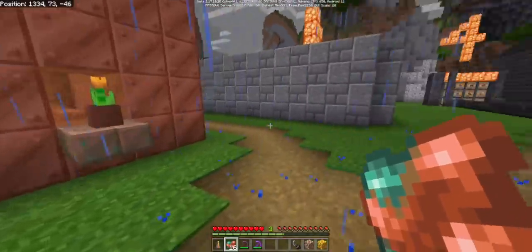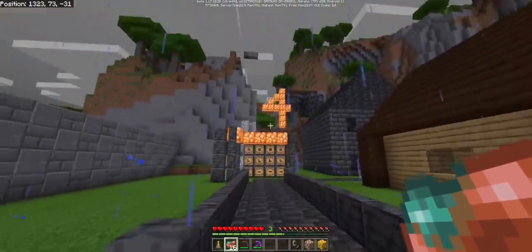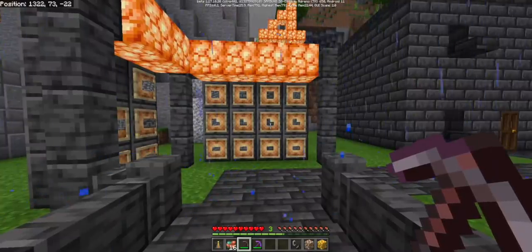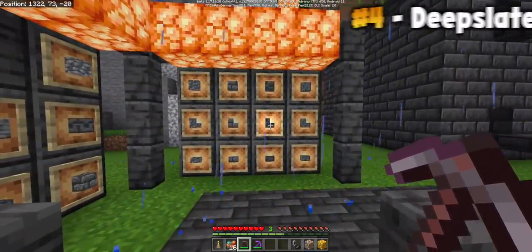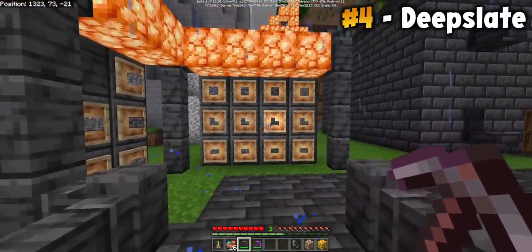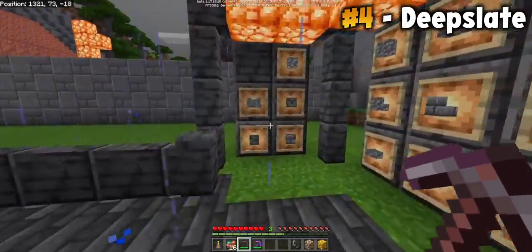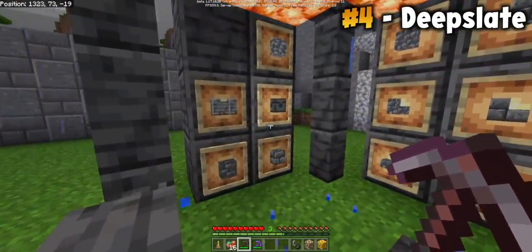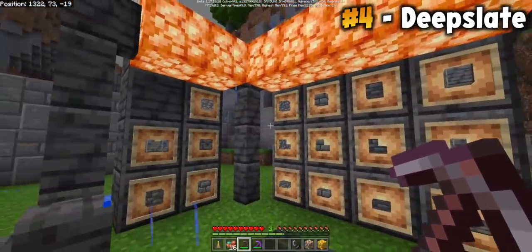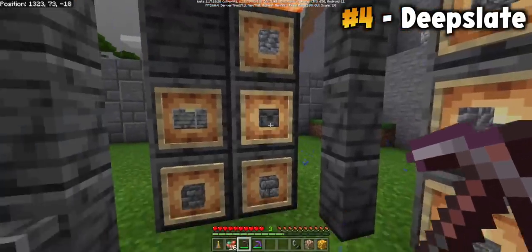The fourth thing you should be excited about in the Minecraft 1.17 update is Deepslate. Deepslate will generate differently in 1.17 than it will post 1.18, so be prepared if you've heard about it from other YouTube videos — it's probably different to how you expect. It spawns in big kind of veins underground. When you mine it, you can make a whole bunch of different blocks — there are actually 17 different types of Deepslate from the same one block.